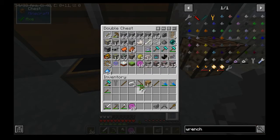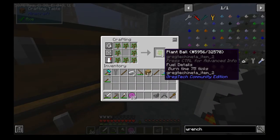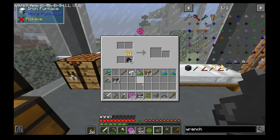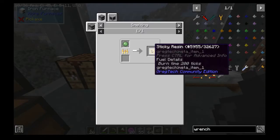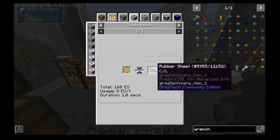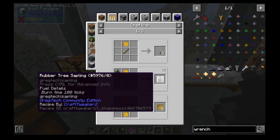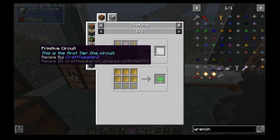So if we wanted to make that, it would require turning leaves into plant balls. This is also a way to make slime balls — I don't know any other way to make slime balls other than getting slimes. But this will turn into two slime balls, and those two slime balls can be turned into sticky resin, which can then be used to make rubber. You can also make rubber tree saplings just like that — so that's an easy way.